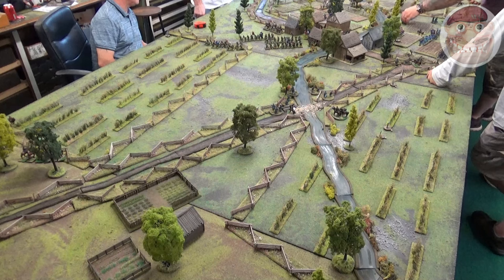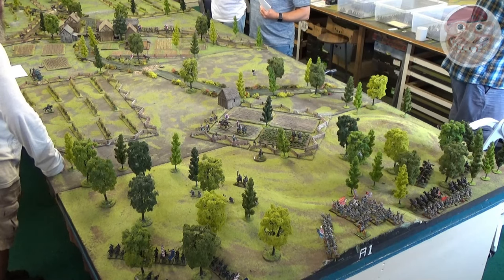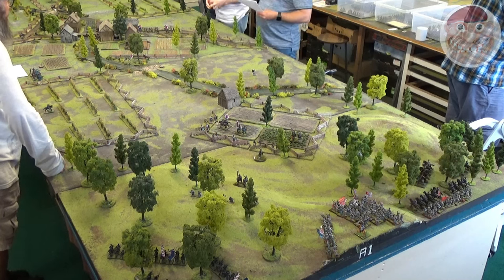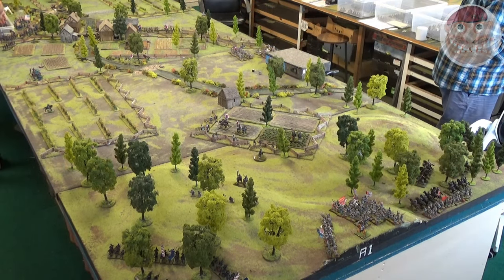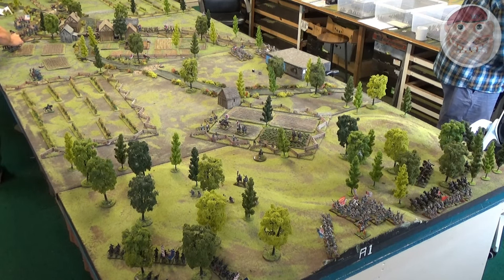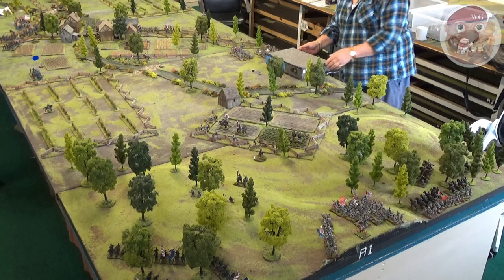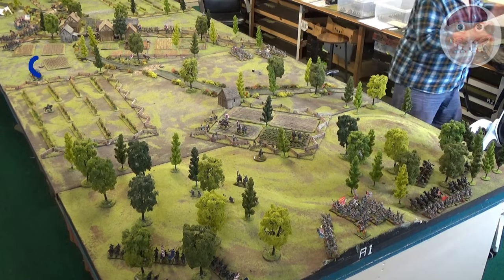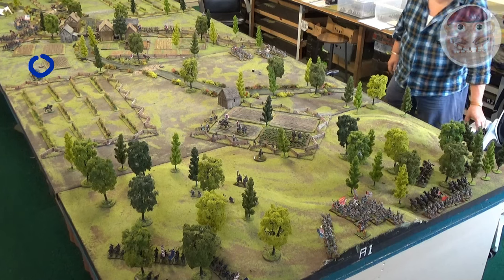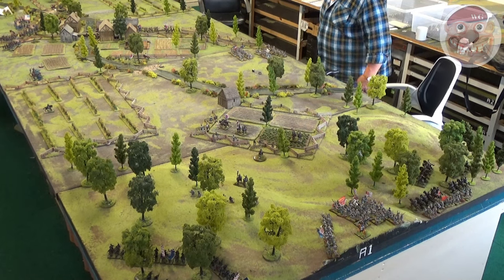On the extreme right flank the Union have a brigade that came on in the corner, and at exactly the same time the Confederates also had an infantry brigade come on the eastern hill. In the center you can see a very weak Confederate brigade — somebody's got just two bases — that's clearly been battered before. It's making its way toward the ford. What the Confederates don't know is that where this grave marker is, there is an entire Union brigade of about six regiments hidden at the moment because the Confederates can't see it, but they're about to uncover it. The pen is being held by Fitzhugh Lee's cavalry.